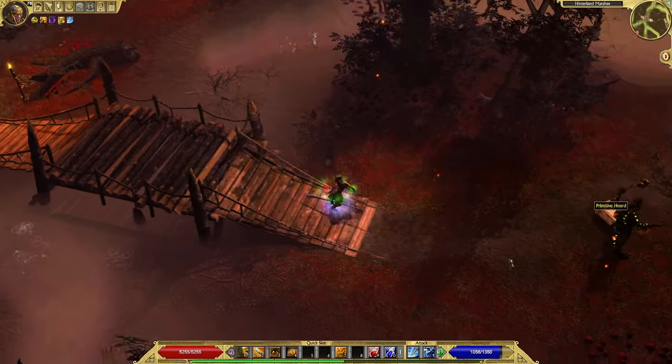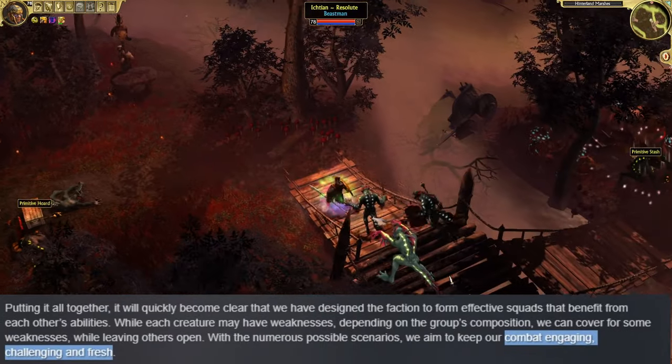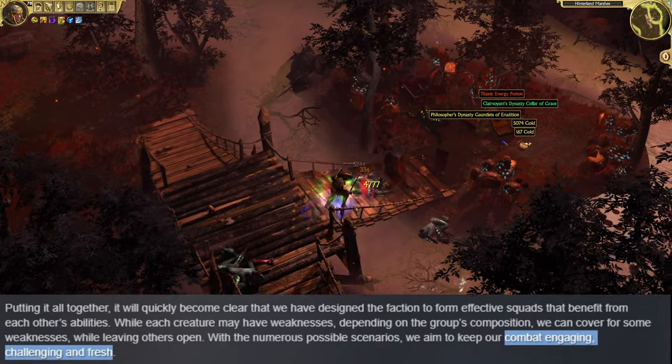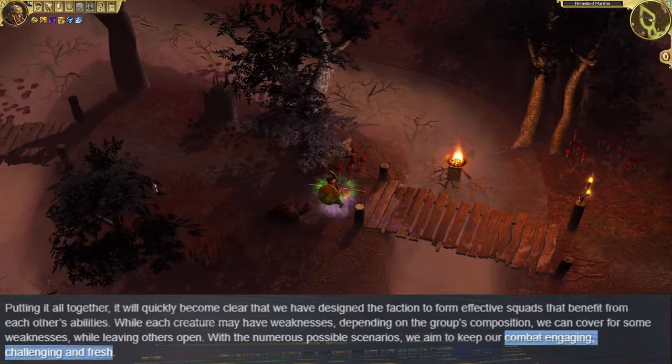The devlog continues by describing that the Ichtian faction was designed to put together effective squads, with different enemy types working together to cover their respective weaknesses. The developers aim to keep the combat engaging, challenging and fresh, which sounds awesome.